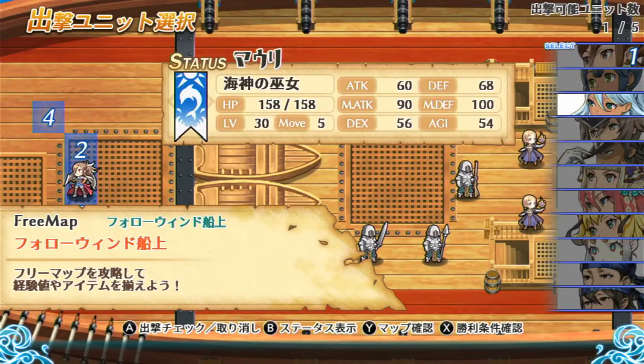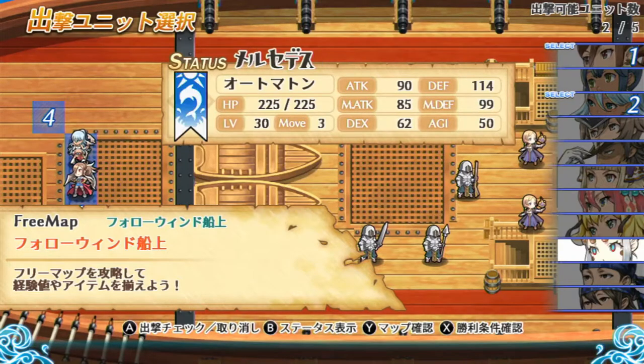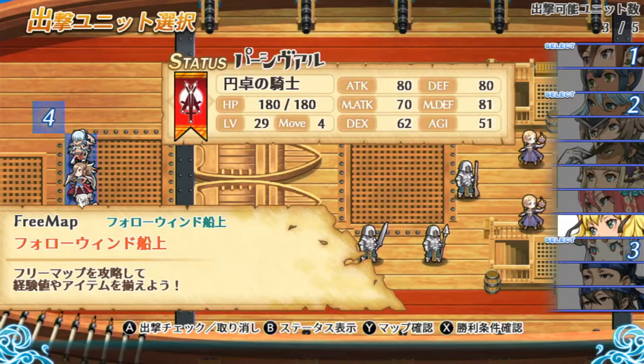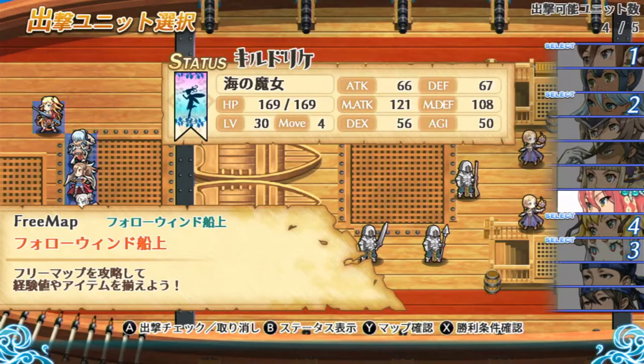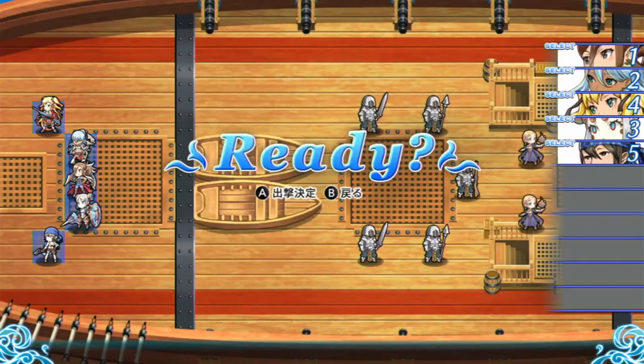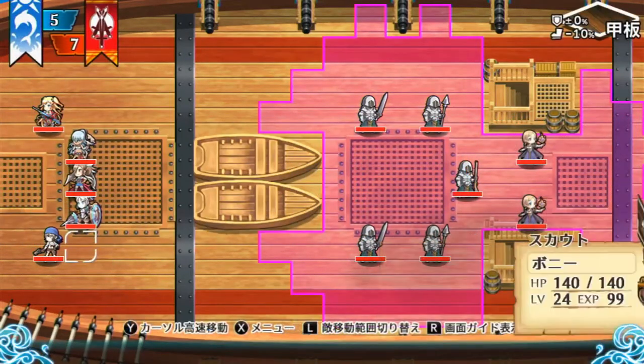Maori is basically a dancer with similar skills to Fire Emblem's dancer class. Mercedes is a robot and an optional character. Percival is one of the Knights of the Round Table, but a girl version. And Pony is a kind of generic pirate character — she has a name but doesn't really feature in the story much.